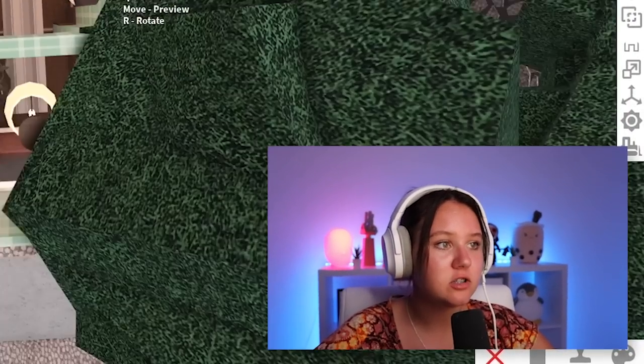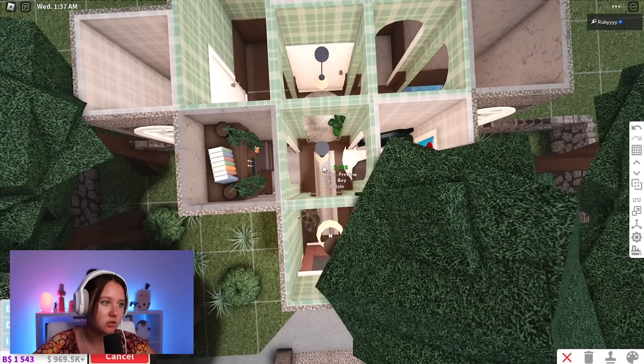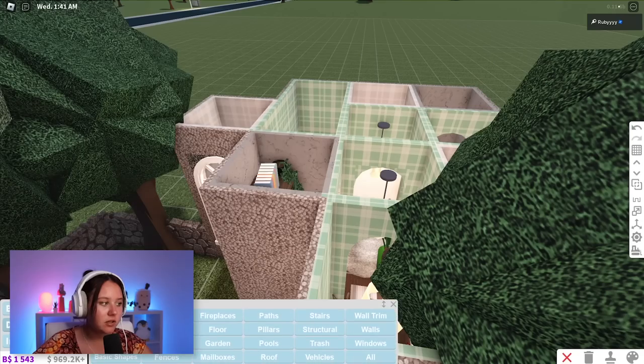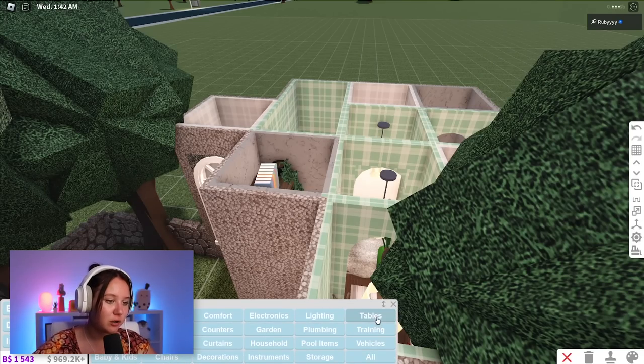I just put a plant and a light for the hallway because I didn't know what else to do with it. This one doesn't have anything, so I'll just put a light there and call it a hallway. Let's go ahead and do the office next.